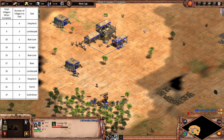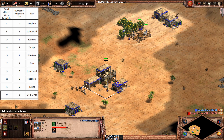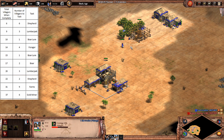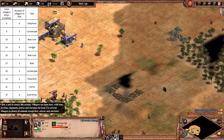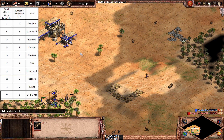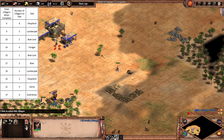So six on Sheep, then lure, then three on Wood, lure again, then four on Berries. The house builder counts as a berry villager. After you have four on Forage, you want to lure in the second boar. Sending a villager a little early helps. Then keep sending the next villagers to boar - you want to get up to ten on this second boar eventually.